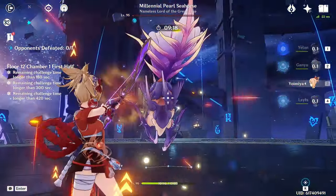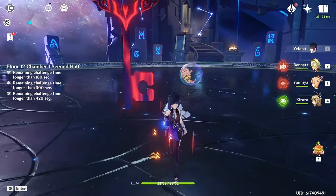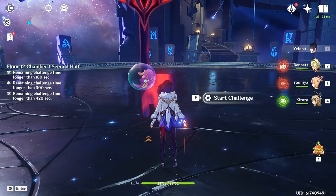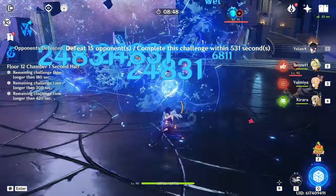Easy peasy. Now for the second side, obviously you're going to need some AOE damage, and Yoimiya has never been the best at that. We can bring Nahida, but why not just bring Kira for the funsies? Why not just have some fun with her here?